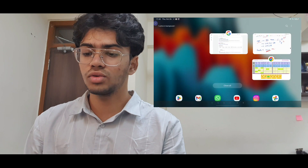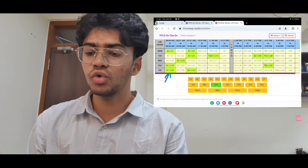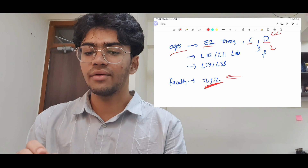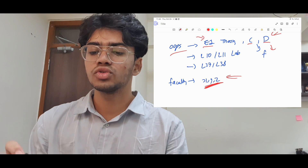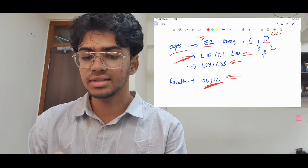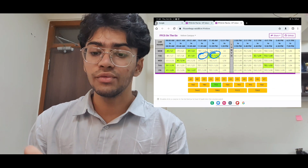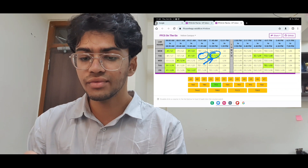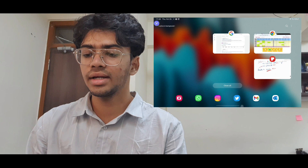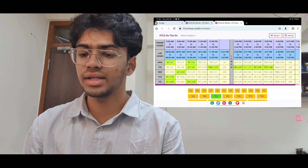OOPS select कर लिया है — website पर देख सकते हो कि कोई clash नहीं हुआ। Lab के लिए: OOPS में morning theory (E slot) है, इसलिए afternoon lab लेनी होगी। Morning lab L10-L11 को ignore करो क्योंकि वो Differential से clash करेगी। Afternoon lab L37-L38 लेनी है। L37-L38 select करने के बाद कोई भी theory या lab clash नहीं हो रही।